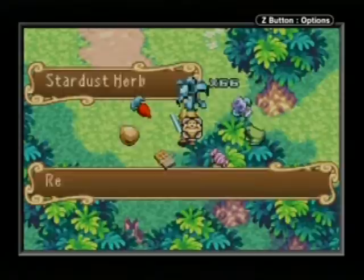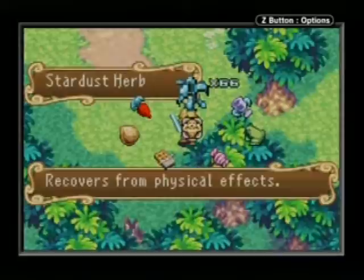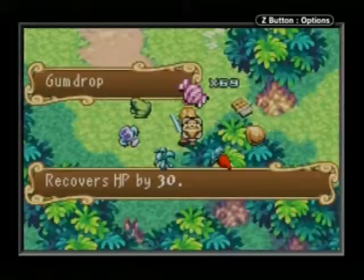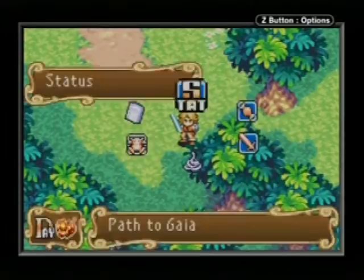Between episodes I also found Niccolo in Mushboom Forest and bought 50 stardust herbs from him to further his side quest. For Niccolo, you'll want to have about 1,000 lucre to spare when you go buy stuff from him, because that's how much 50 stardust herbs cost.